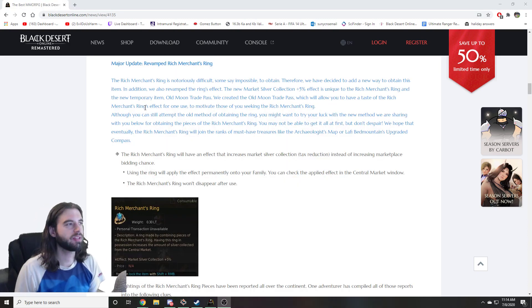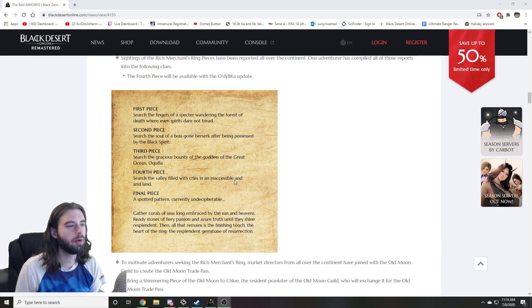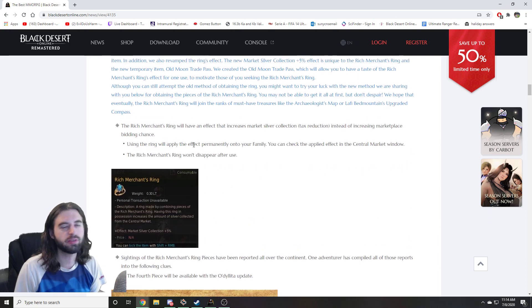The second major update is a second way to obtain the Rich Merchant's Ring, which is also still impossible because you need the Odile Ligata update, which isn't even in the game yet. I don't even know why this is part of the update because you can't get all the pieces until Odile Ligata comes into the game — you're still looking at months before this is even relevant.